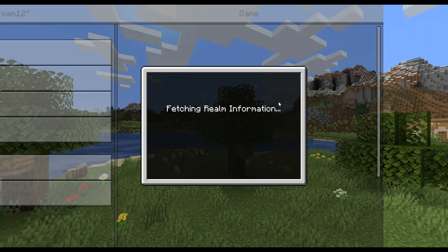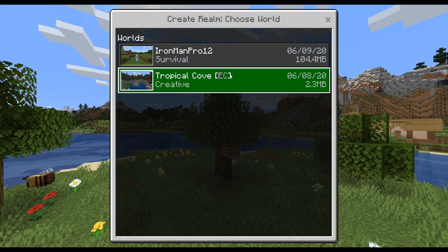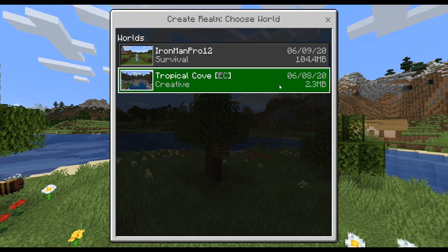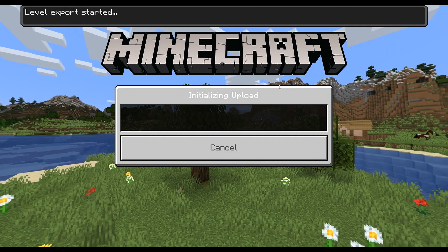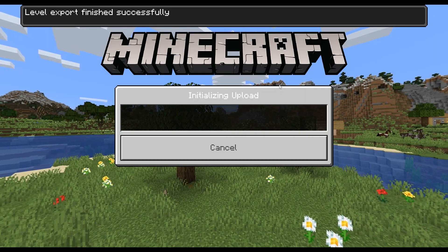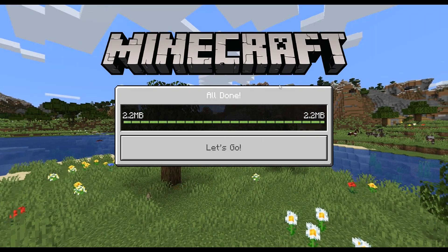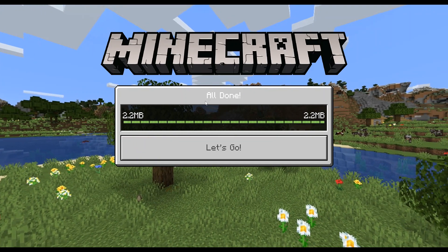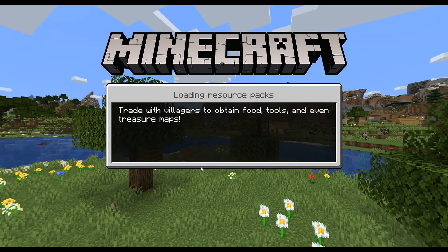I'm going to click on Replace World. As you can see, this Tropical Cove is only 2.3 MB. I click on it — initializing upload, export in progress — wow, that was quick! And yeah, now it's the moment of truth. It actually works, guys!